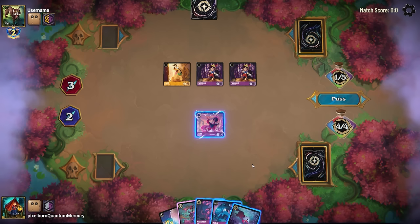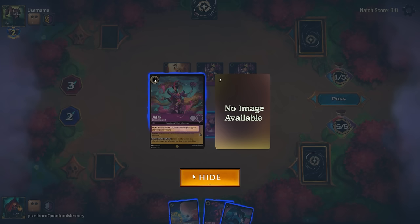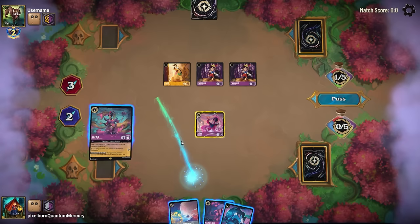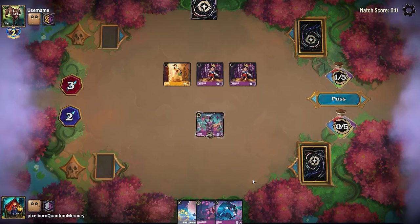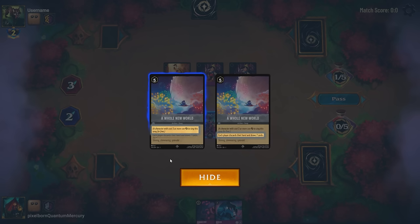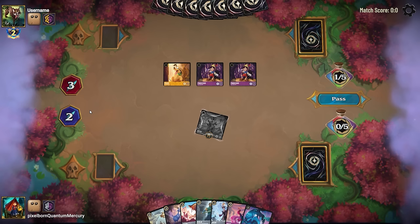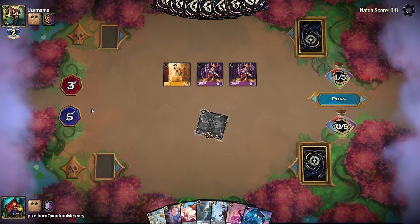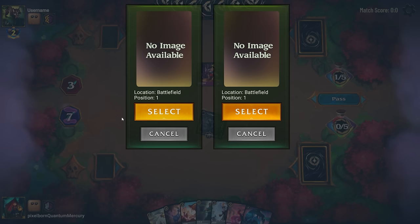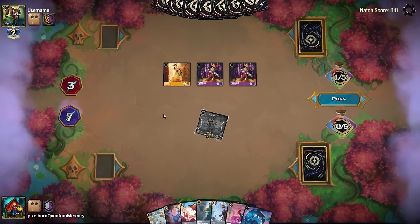The opponent probably anticipates that we have the Jafar A Whole New World combo — that's why they dumped their hand. We ink the Mim Fox, shift the Jafar, and there's another small bug in the game where I have to activate the small Jafar's effect again, but it ends up not making a difference. Then we sing A Whole New World, losing a Rabbit and a Snake, which is unfortunate. You can see there's a little anti-synergy with this combination, but the Merlin Mim packages are still relevant — as you'll see how we're able to utilize them now that the big Jafar is on board. The opponent's got a fresh grip and we just gained seven lore.